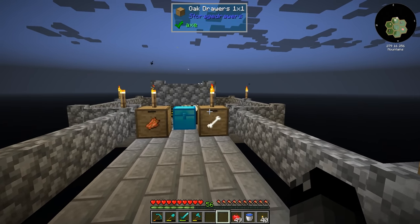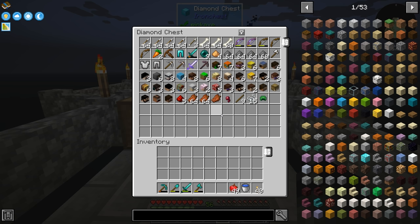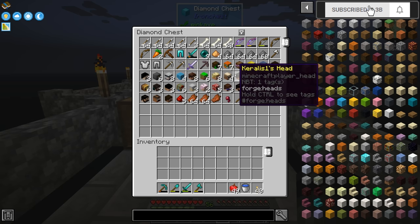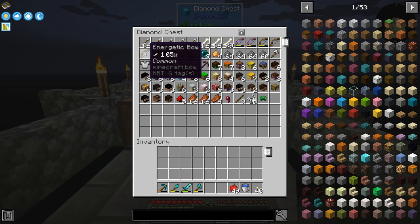So I made a couple drawers here to store those things. But we are getting all sorts of crazy stuff from these mob drops. Some of the arrows I've just gone ahead and got rid of because we don't really have a huge use for arrows, but we're getting all sorts of different bows. Some are enchanted, nothing real crazy.